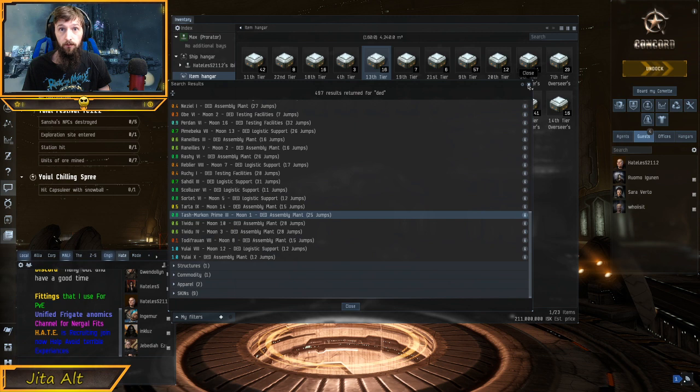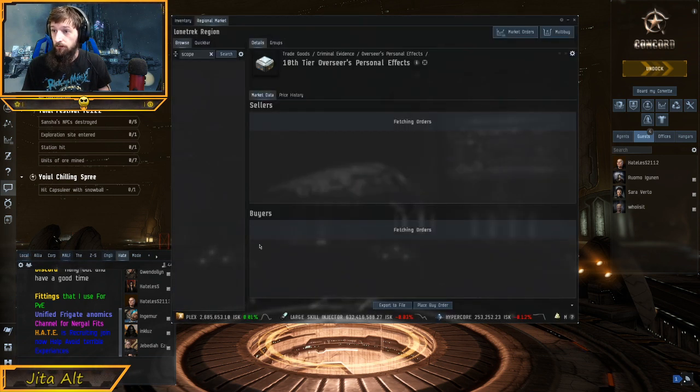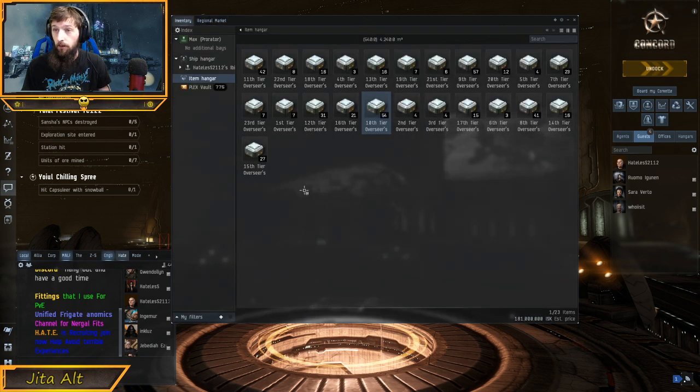The reason that we want to haul these out or move these is because if you view Market Info, there are buyers here and they have 365-day orders and they pay full price. Whereas if you sell them on the market, you're going to get a little bit less — about a 1% difference. But when we're talking about 7 billion ISK worth of stuff, this is a big difference.